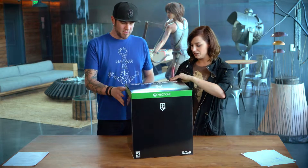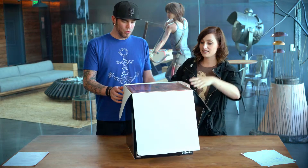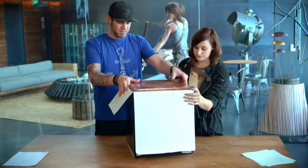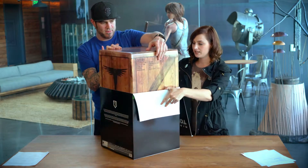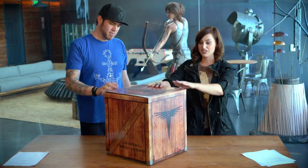So first up in the Collector's Edition of Rise of the Tomb Raider, we have this black slip case which protects the contents inside. That is a handsome box if I've ever seen one. It's very cool — actually very durable.